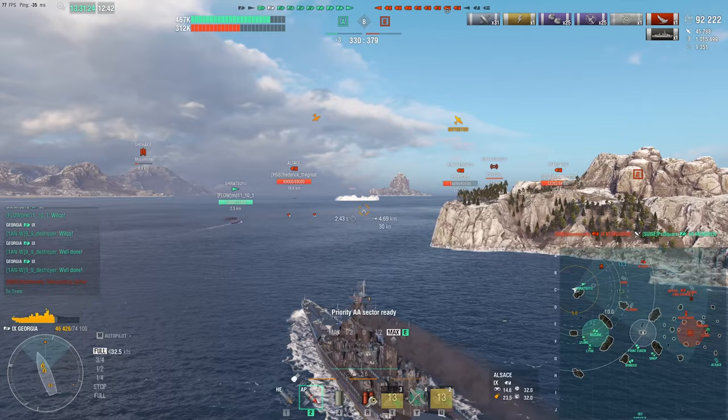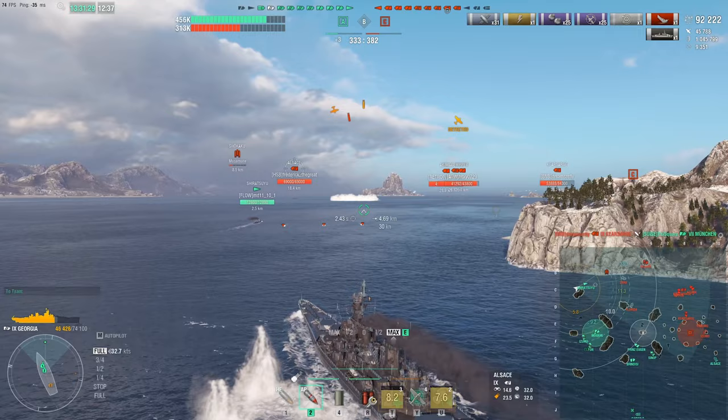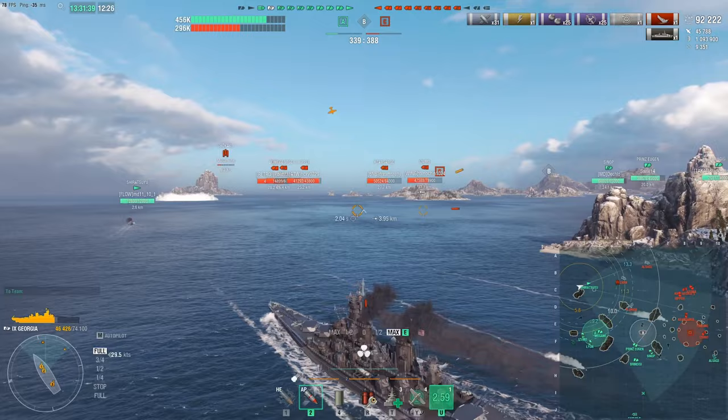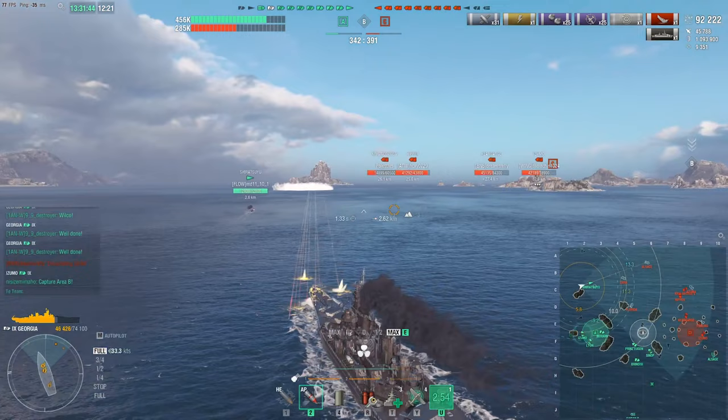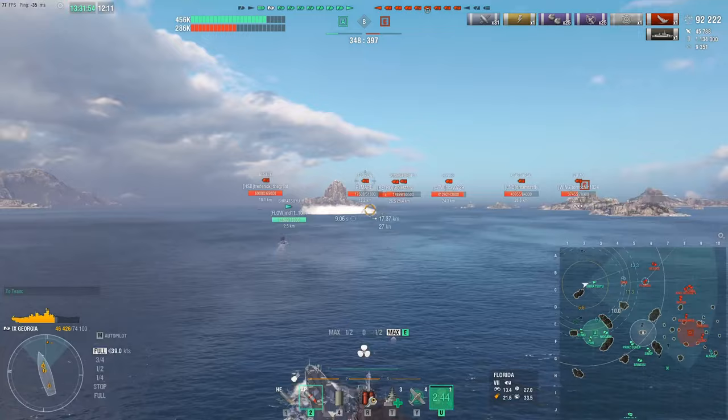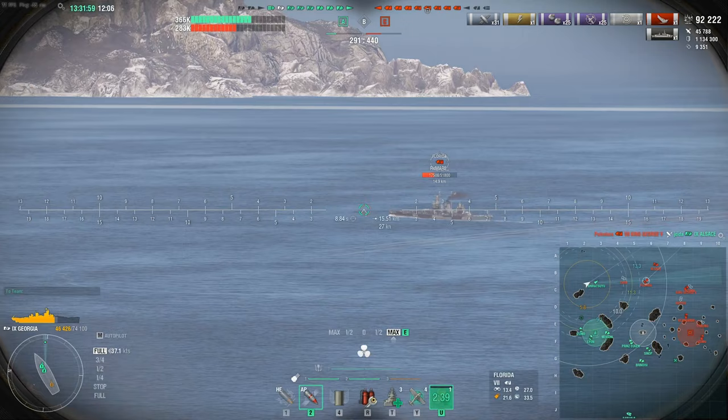We're still plane-detected because he managed to get one more torpedo bomber squadron up. But because of all our anti-aircraft firepower, he's only got two planes left from that squadron — which makes things so much easier. We don't need to worry about being dropped continuously by a carrier anymore. We're now undetected, so we can absolutely chase down this Zara in his smoke screen at nearly 44 knots. I wasn't running the speed flag for this one — I think I was out of them.